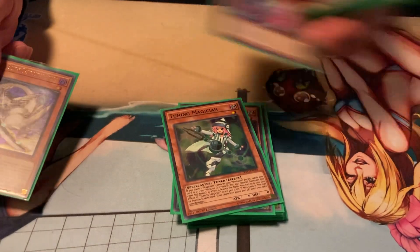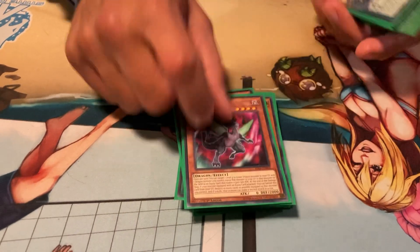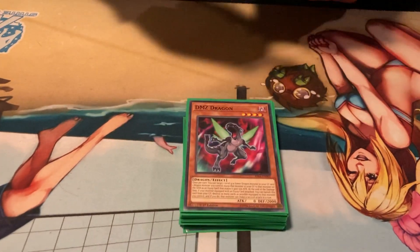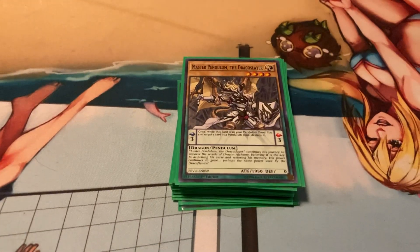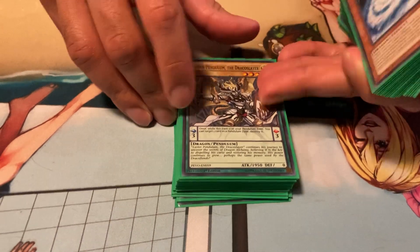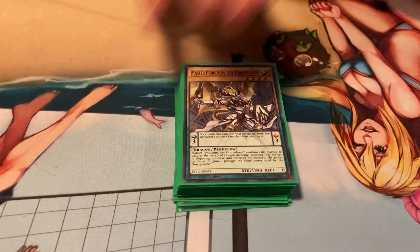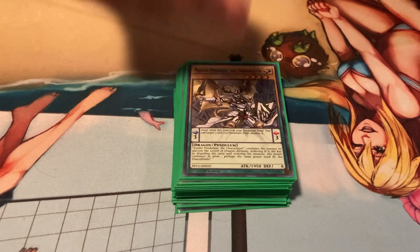You turn the equipped monster into Pisty, bring it back out, and get to Buster Lock on another card. It locks out so many things — even Dinosaurs can't make Link Ribo and stuff. I cut Master Pendulum down to one because you don't really want to draw it. It is a scale three but you just want to Special Summon it from your deck with Ignister and go from there.